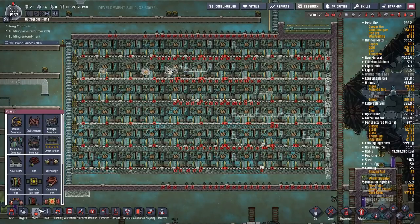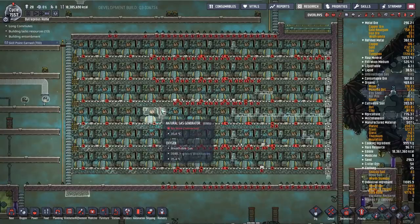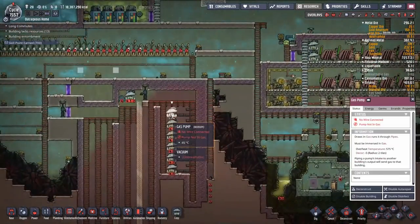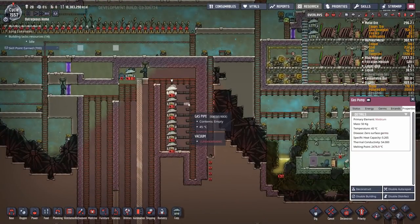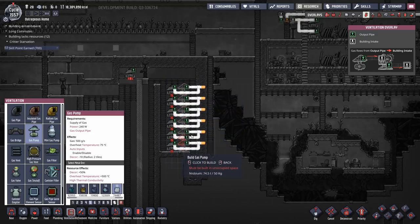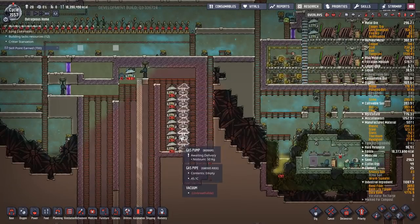That should allow me to run power down the side — it's going to be a very messy power grid. The reason is I'm going to have all of these as outputs. I'm going to have six gas outputs, one for each row, but only the top five will really be active. The bottom one will siphon out a little bit but not as much as the first five.